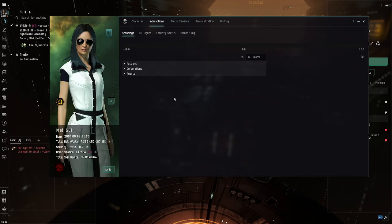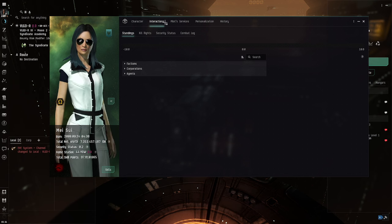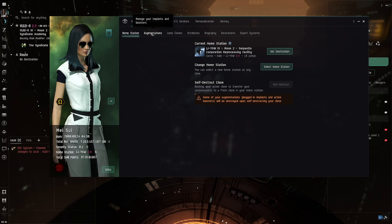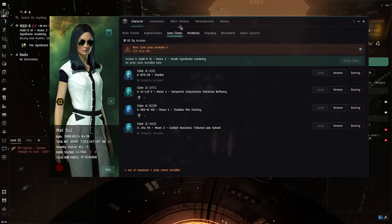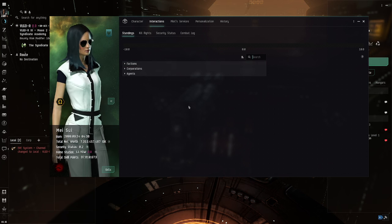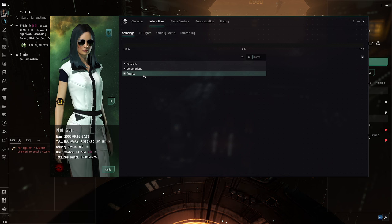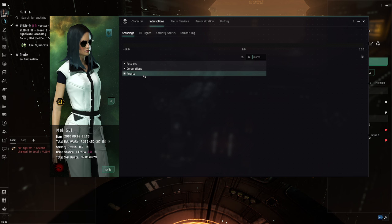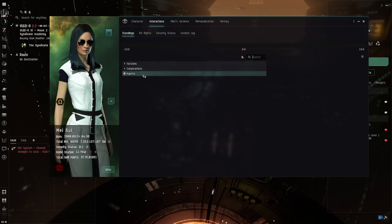If you open up your character sheet, you'll see a tab called Interactions next to your character tab. Under the Interactions tab you'll see Corporations, Agents, and Factions. This is where you manage your standings - this is how the other empires, corporations, and everyone else in EVE Online, at least on the PvE NPC side, view you.